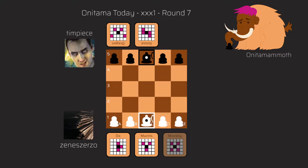This is a game from the Onitama Today XXX1 tournament, which was a Swiss tournament with seven rounds, and this game was played in the seventh round. So the stakes are quite high — I have the white pieces and thin piece has the black pieces.